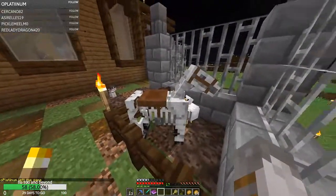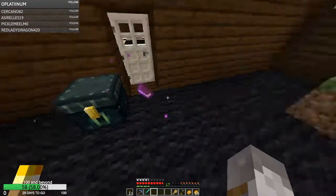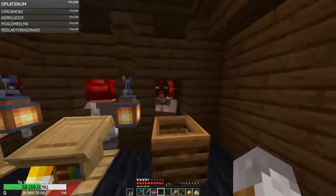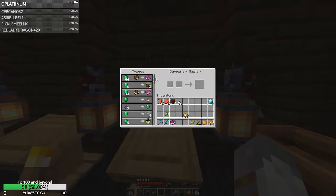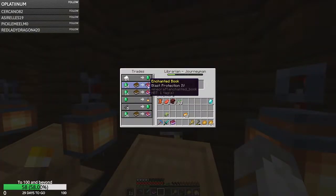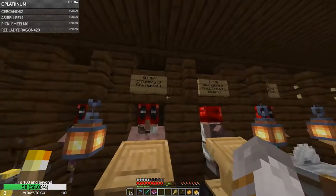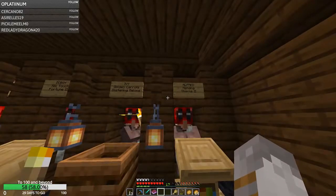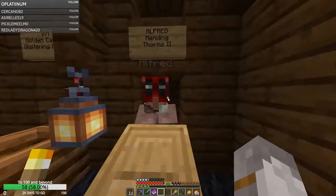He's got a skeleton horse - he didn't name anything there, shame. So - Farmer. Barbara. Feather falling, okay. Curse of Binding - could be fun. Depth Strider. Aqua Affinity. Mass protection. Efficiency. Sharpness. He's got some signs up. He's naming all the villagers like I did in my world. I wonder if he's actually copying me on that, because I know he showed up at one point in my stream.